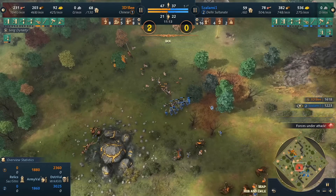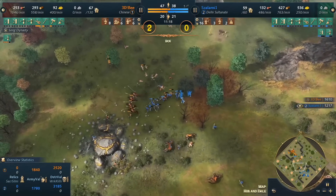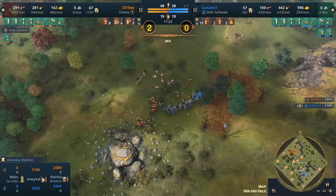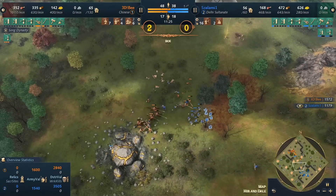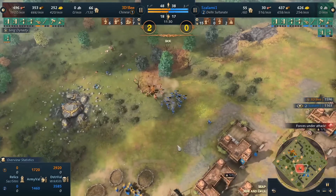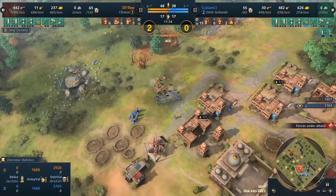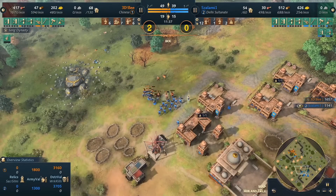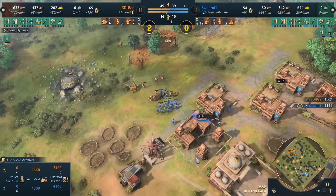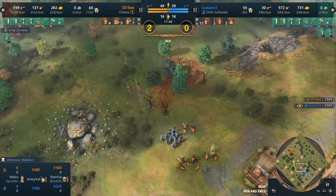Notable that salami is now getting blacksmith upgrades in, so he's starting to gain a bit of a tech lead in these fights — part of the reason why he's doing so well. It's so crucial to get ranged armor against Chu Ko Nu. He had such great micro with his archers sniping Chu Ko Nu too. The villagers actually pull out their shovels to help the mass — I'm not sure that's a great idea with Delhi villagers, as they're not quite the most combat-efficient unit.